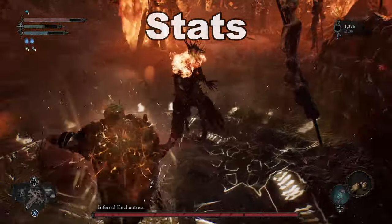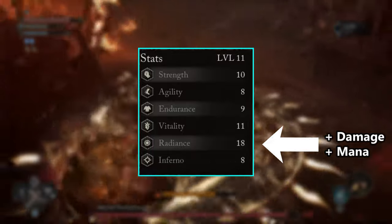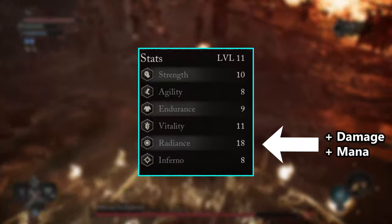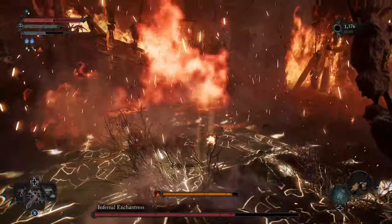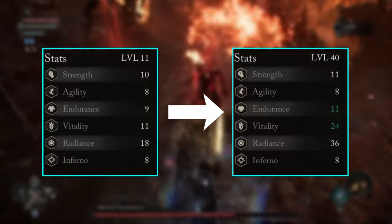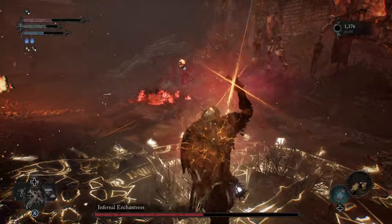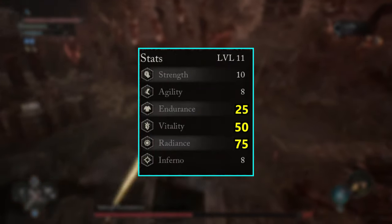As for stats, you want to prioritize Radiance over everything. Increasing that grants you more damage and more mana. More mana means more sigil heals and longer defense buff time, which makes you unkillable. So get that stat as high as possible throughout the entire game. I'd recommend about 15 stamina at minimum — throw a point in here and there, up to about 25, so you can block properly and still attack when needed. Then everything else goes into vitality. By the end of the game, you'll ideally have about 75 Radiance, 50 health, and 25 stamina.